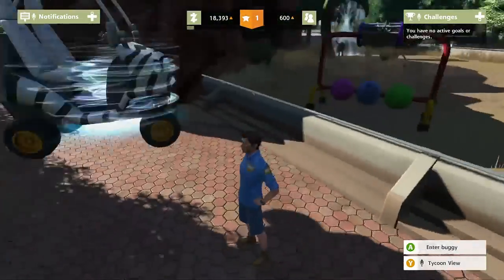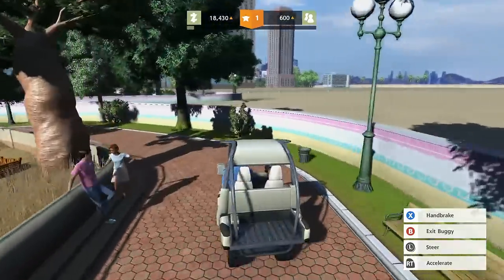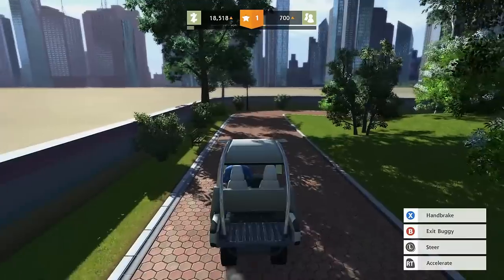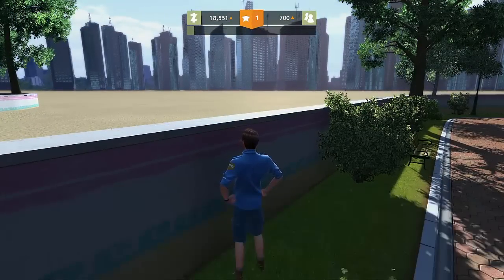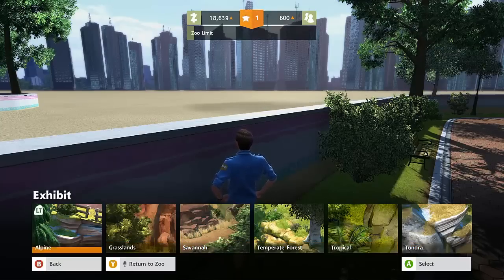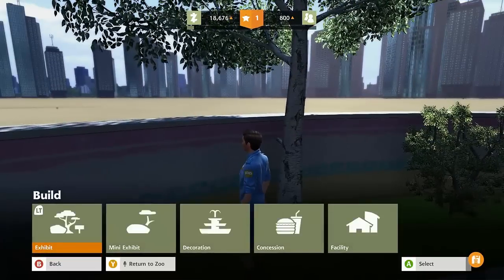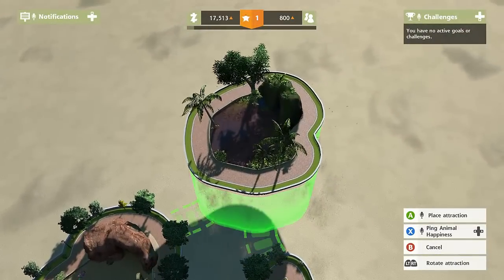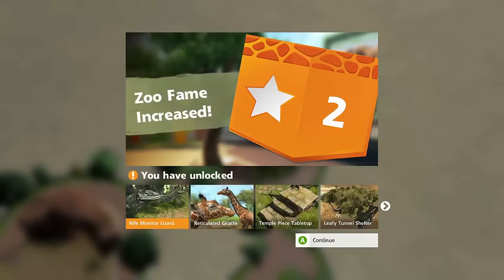Let's call our buggy and enter it. Where are we going? We need more exhibits. We've got to be careful — we need to add more exhibits but don't want to spend too much money. Let's keep a tropical savannah theme. I feel like we have to mix it up because we don't have a ton of money. So let's go with tropical forest — a small tropical one. Okay, it connects like that — let's drop that bad boy. And now it's connected. Zoo fame increase — we're a two-star zoo now! We've unlocked new things!